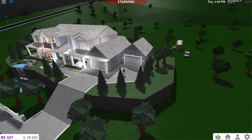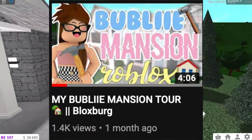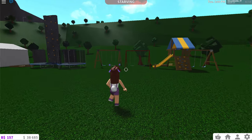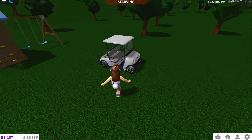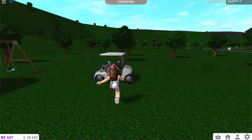As you guys can see I'm here at Bubbles Mansion. I did a small tour of this house so go check out that video. Anyways, here in the backyard is where all the new items are and I am excited to check them out. They also added a golf cart which I will look at last but I'm excited to see that.